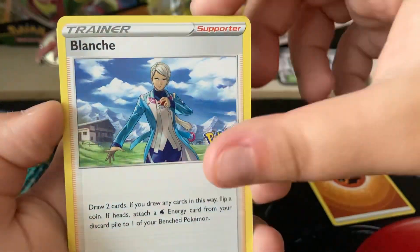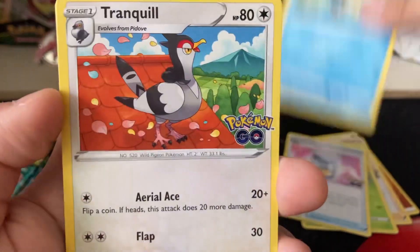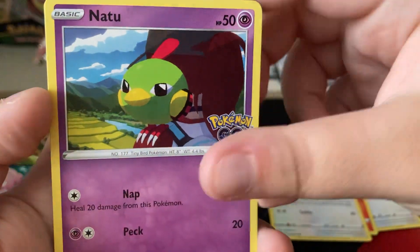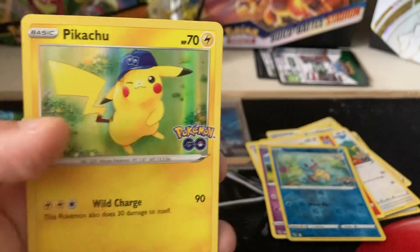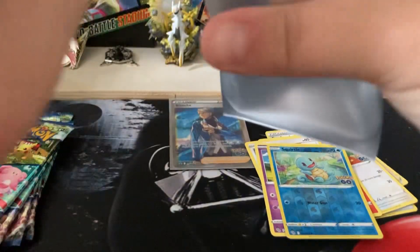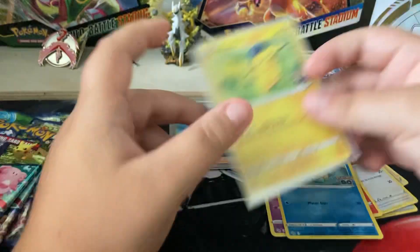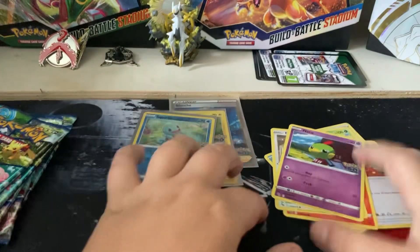Energy, Energy, Balanchi Ivysaur, egg incubator, Squirtle, Tranquil, Charmander, Eevee, Squirtle, and holo Pikachu. I think I've pulled a holo Pikachu in all the pin collections — I think it's just normal to get a holo Pikachu in every single Pokemon Go product.